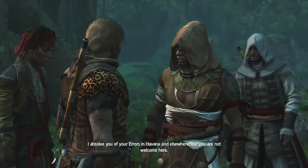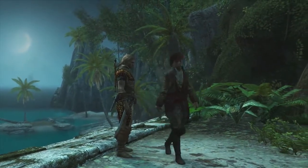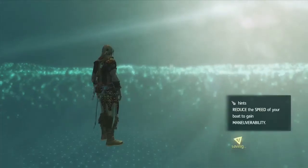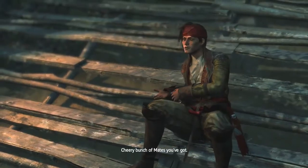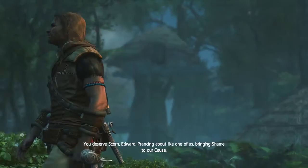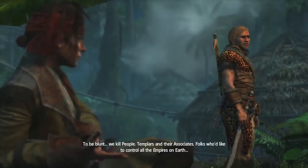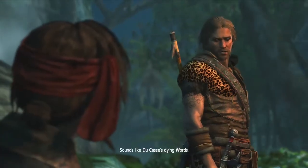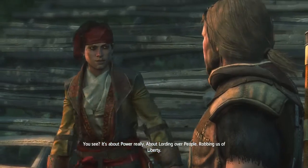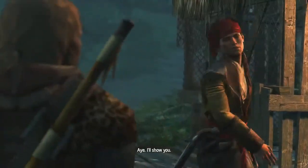They're not very nice. I'm the main guy of this game — you can't just say that! Is that all for this episode or is there more? We will have to find out. It appears there is more. You deserve scorn, Edward — prancing about like one of us, bringing shame to our cause. And what is that cause? To be blunt, we kill people — Templars and their associates, folks who'd like to control all the empires on earth. It's about power really, lording over people, robbing us of liberty. Another message from one of your friends — those birds are so clever.